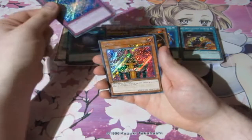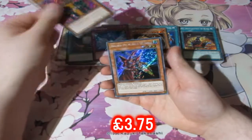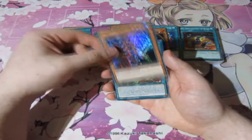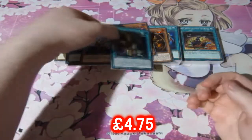Wow! We got Jinzo! Let's go! As a secret — I'm happy with that. And the Breaker the Magical Warrior. And the Union Hangar. So that's actually not bad for all our Secret Rares. We do like them a lot.